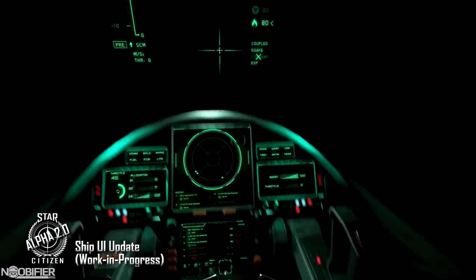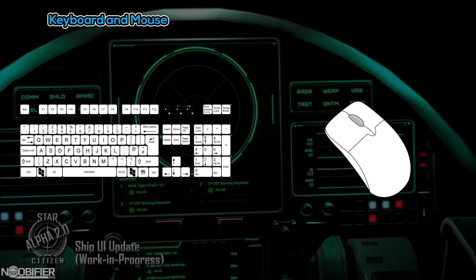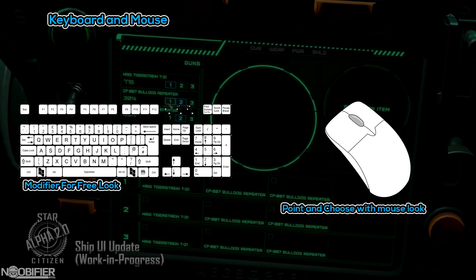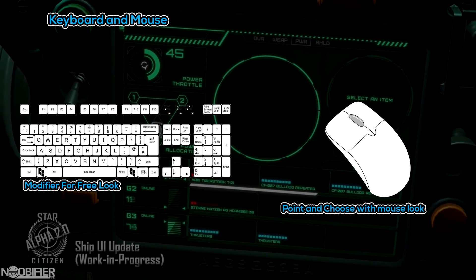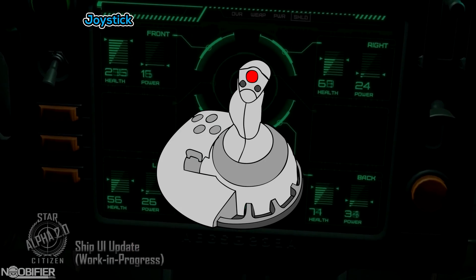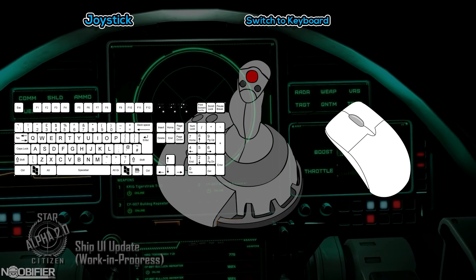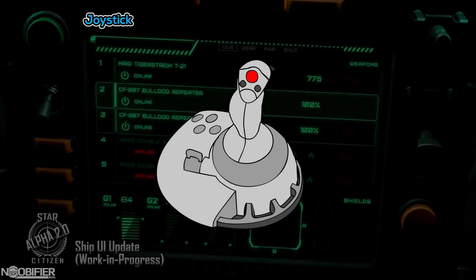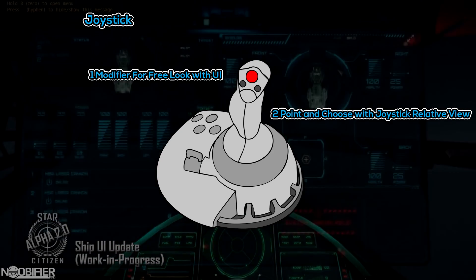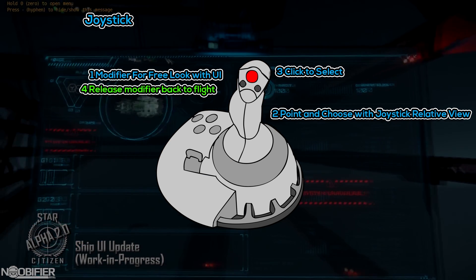Here's a case by case highlighting how the UI could be used by various controller types. For keyboard and mouse players, not much of a change. A hotkey makes the mouse movement become a cursor instead of an aiming device, allowing the pilot to roll over the UI. A mouse click or F would confirm the selection. For a joystick, the pilot would have the same hotkey that would temporarily change to a look axis and roll over cursor with the stick. You'd click a button to confirm and releasing the hotkey would return to 100% control.